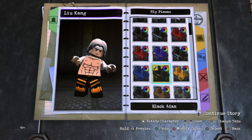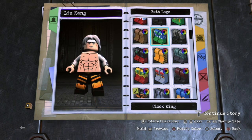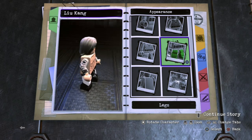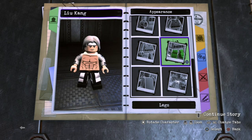For the hips, I just went over to Black Adam's and gave him those. For the legs, I went over to Commissioner Gordon and made them white. So that's pretty much it for the design — like I said, it's a very simple design. It doesn't look as awesome as the one from MK11, as the actual Fire God Liu Kang from MK11.